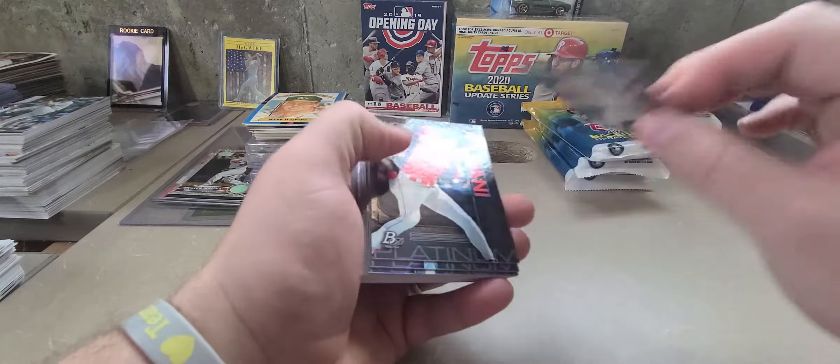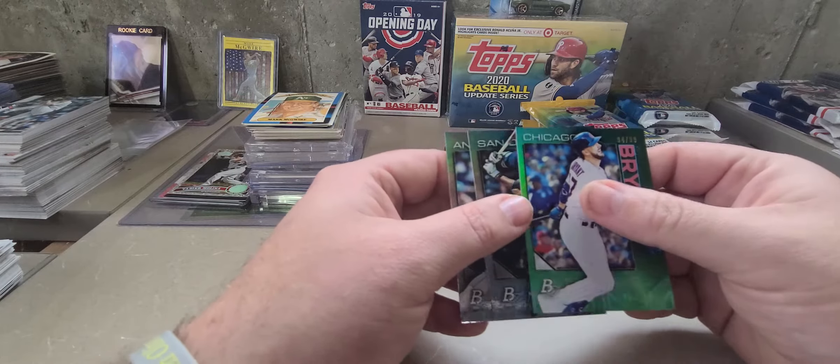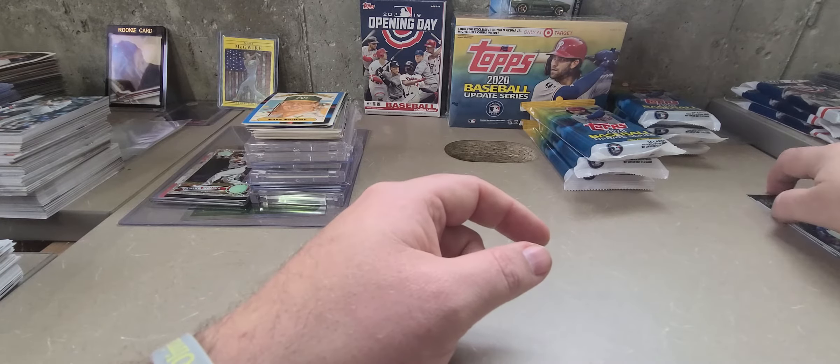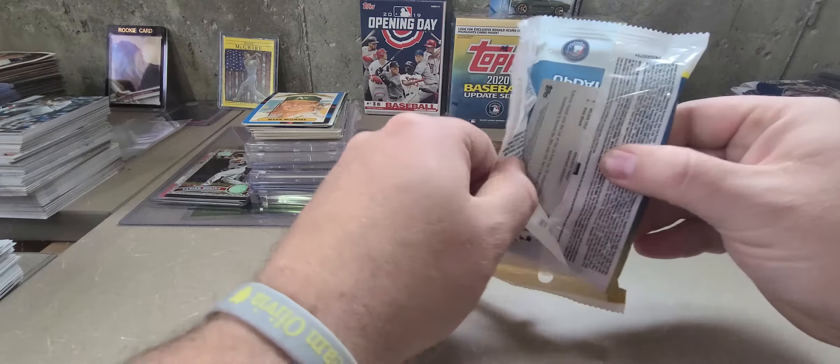There is Peyton Burdick and the last card is Daniel Lynch. So that'll do it for the Bowman Platinum. We picked up a numbered Bryant — nice green — numbered to 99. Got Manny Machado, shout out to Cory, send that one off to him. Shohei for classic cards. And I got another guy that collects Chris Bryant, send that one off to him. Let's check out what we got here in Update, see if we can find anything good.